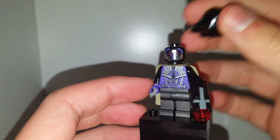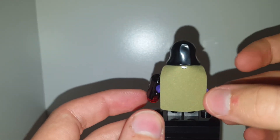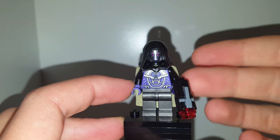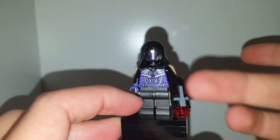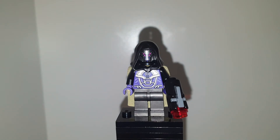The torso and head are from the Warrior Hulk set, the cape is from the Mandalorian minifigure pack, the hood is just a regular hood you can find on Emperor Palpatine, and the legs are from the AIM agents from the LEGO Marvel sets of last year.